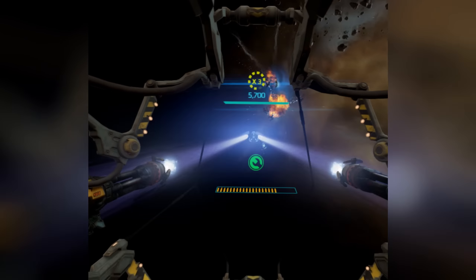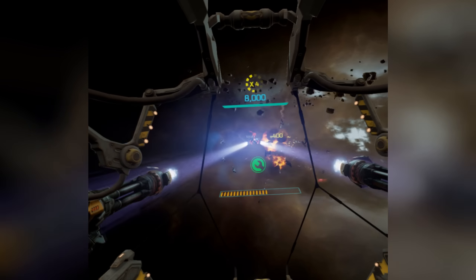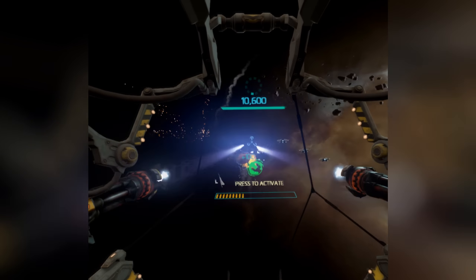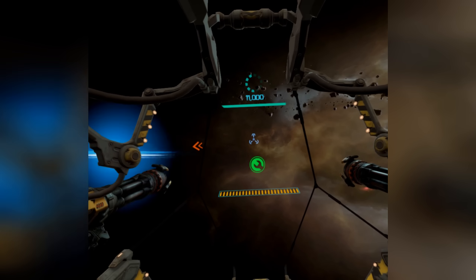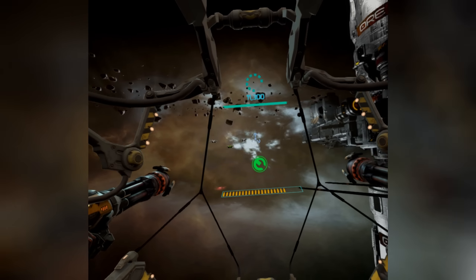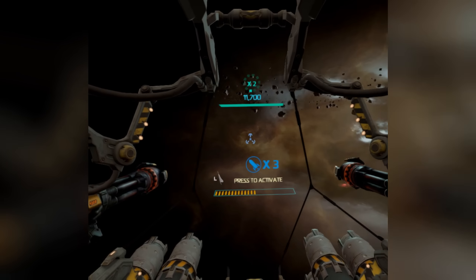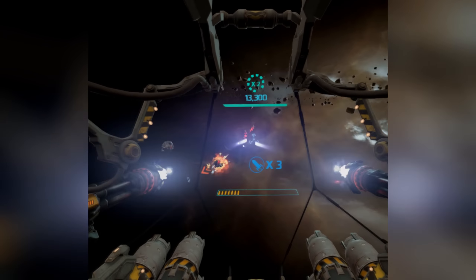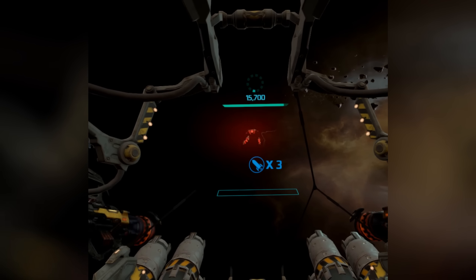Instead of being an immortal capsuleer captaining an epic starship, you are but a cog in the machine. You are somebody manning one of these turrets and basically blowing things out of the sky. You shoot things, you get bonuses for completing waves, you get power-ups that you can pick up, missiles coming in — all the usual tropes that you see in these on-rail games. That's me got a missile, and I can activate that with the left button. The controller is very simple — there's only like three buttons: basically fire, reload, and use special weapon.